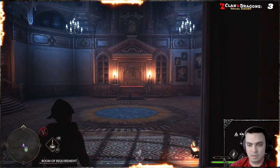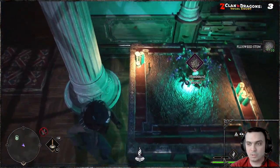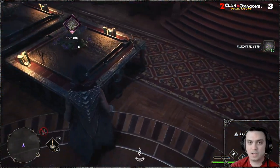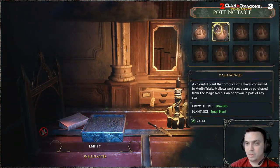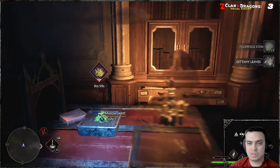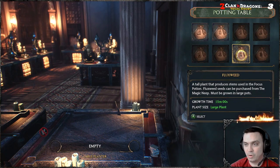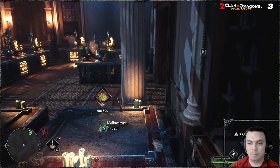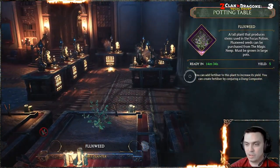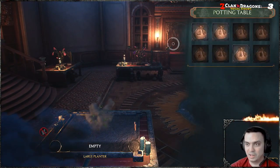I have a flower growing here from a previous mission. You click Inspect, then Empty Plot, and then use the Mallow Sweet seed that we bought and plant it. Now you can see that we're growing the Mallow Sweet and we'll need 10 minutes to collect it. You can do the same thing in your Room of Requirement if you have access to it. I'm already growing a couple of things over there — let me pick that up. I'll do a separate guide on that room. Basically you can replace those with Mallow Sweet — you can even grow it in the big pots, which is pretty cool.